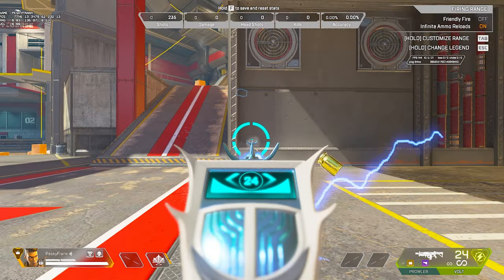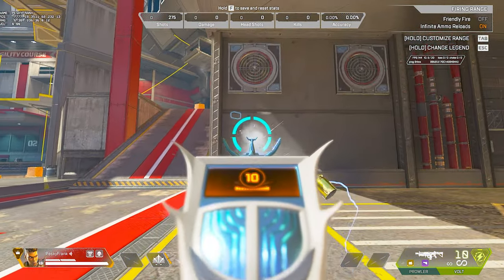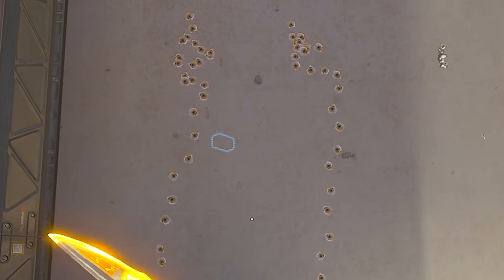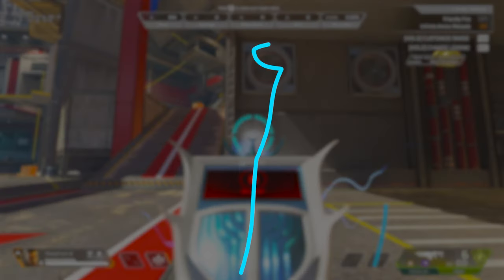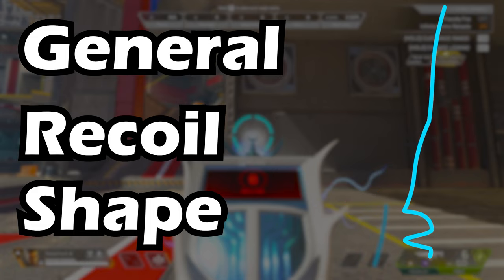So what is the general recoil pattern? Every time you spray a gun in Apex, the gun makes the same general recoil shape, but there is some slight variance due to bloom. I shot at a wall and found the average of the Volt sprays — this is what the average recoil spray pattern looks like for the Volt. This is called the general recoil shape, and if we do the opposite of it, we get zero recoil.